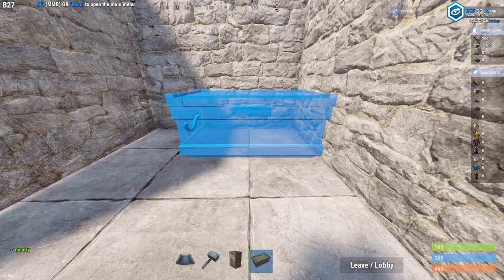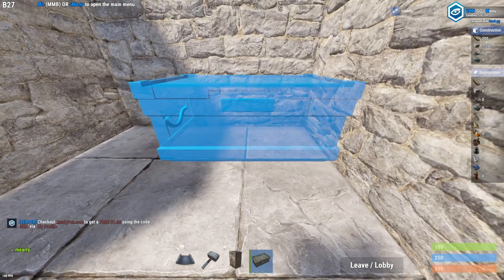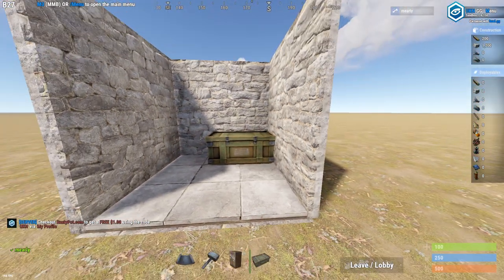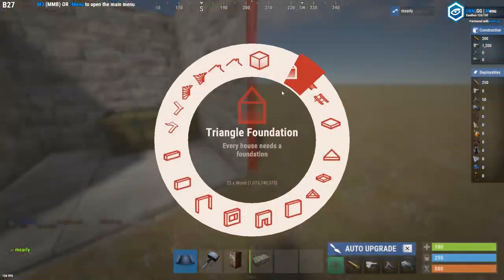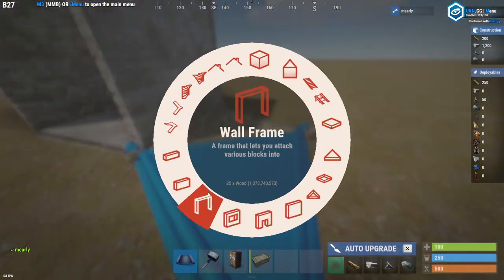What I like to do is place these boxes first before the TC — it seems to go a little better that way. Usually get it nice and straight, get it in the corner there, and boom, that should be okay.